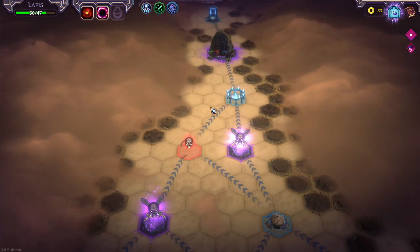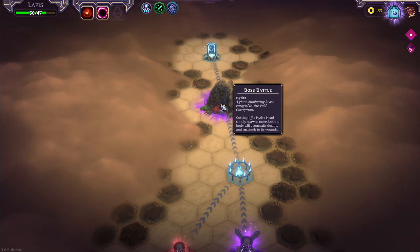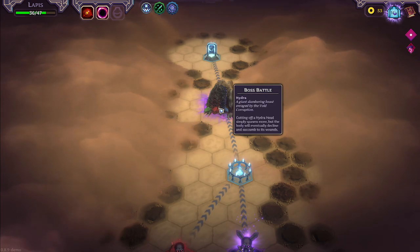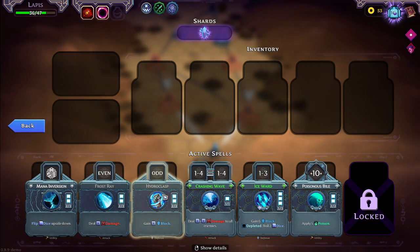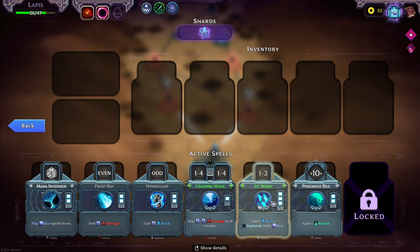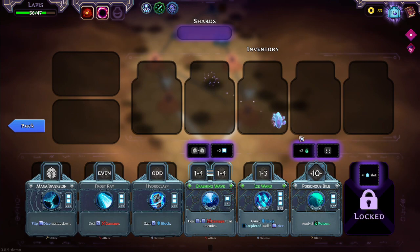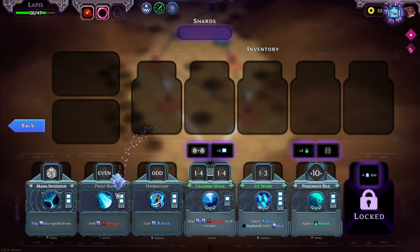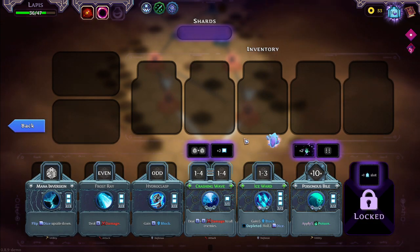We just defeated the first boss. There are two levels in the demo — I'll have a link for the game down below. This Hydra is not the boss I fought the first time; I fought two twin elementals, which was a lot of fun. So there does seem to be some variability in the bosses. Our spells are a little wonky — I'm not a super big fan. We get way more block for less dice roll value on this side of the board. Poison has been really good to us though.